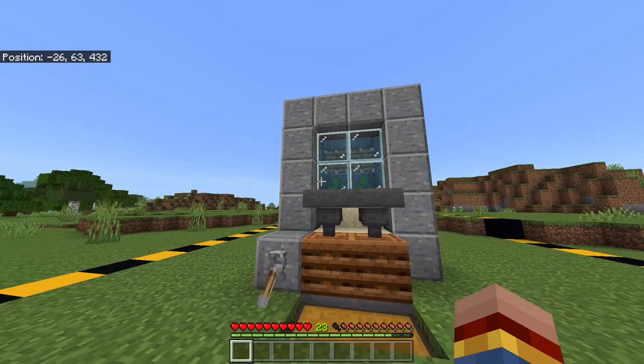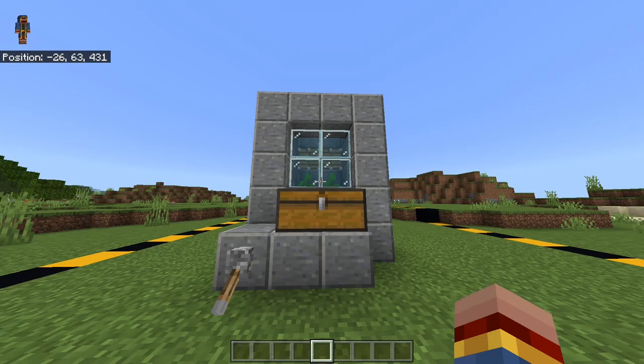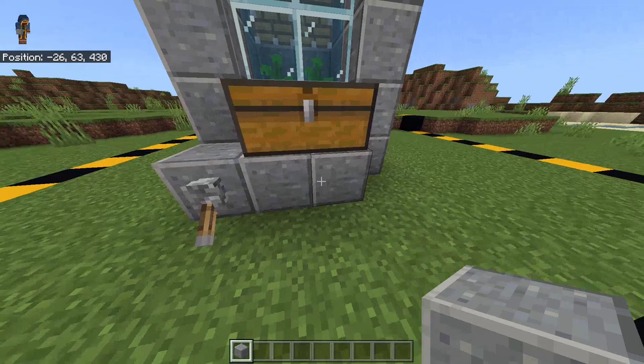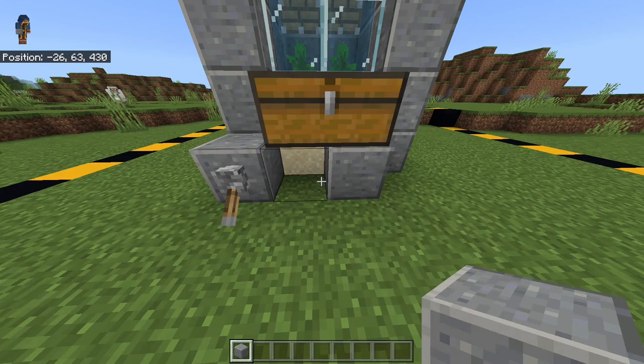If you want to obtain the kelp itself rather than bone meal, just leave out the whole composter setup. A design to obtain kelp would just have the hoppers pointing towards the chest without the composters. Some blocks here are very important because of the sand behind — otherwise the sand might glitch out.